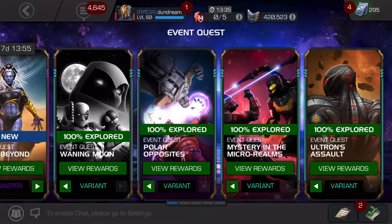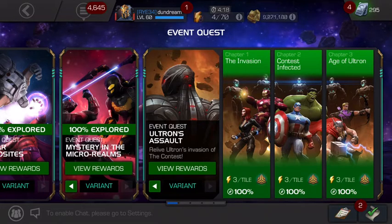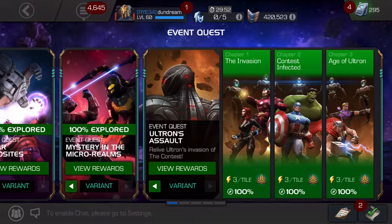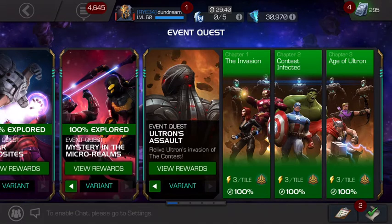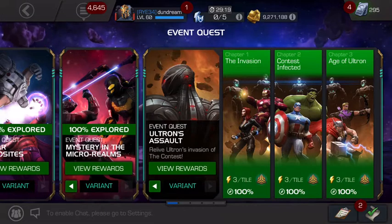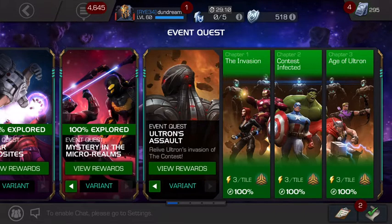The final variant you want to do is Variant 1 — Ultron's Assault. Chapter 2 of Variant 1 is the most difficult chapter in any variant. I'd almost say Chapter 2 of Variant 1 is harder than the other three variants plus the other two chapters of Variant 1 combined — at least that's how I found it. I don't have a very strong mystic roster. If you have an R5 Dr. Doom or Black Widow Claire Voyant you might struggle less, but for me this was where I had to spend a lot of units and revives because the nodes are pretty terrible.